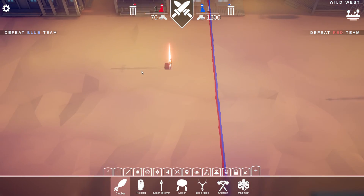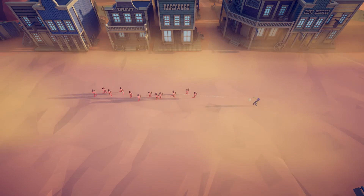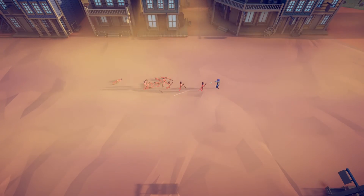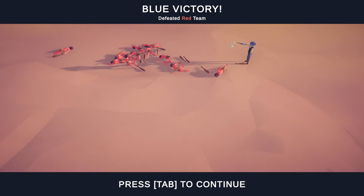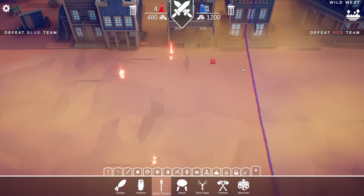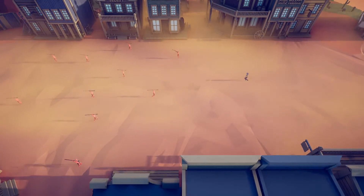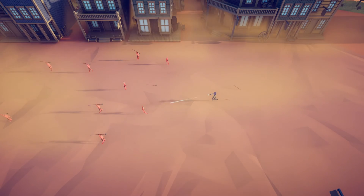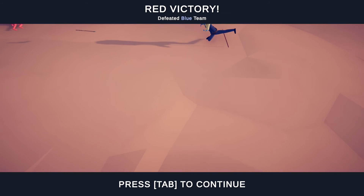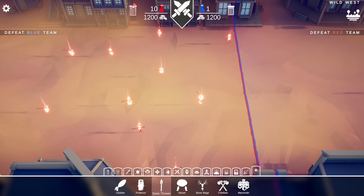Against swarms, not that great. Against units slowly approaching, he does pretty well. He also has a backflip ability when units get too close, and he can dodge ranged attacks — every so often he dodges incoming spears, though he doesn't always dodge. So he can dodge ranged attacks periodically, which is pretty good.